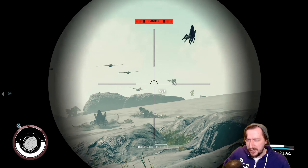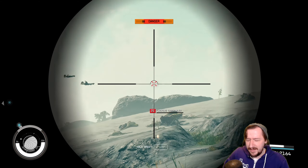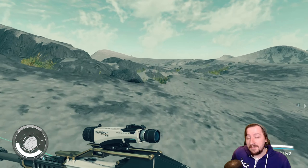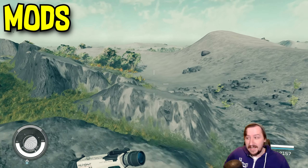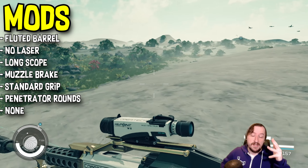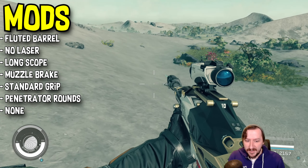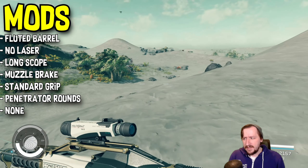There is one unique version of the Hard Target we need to talk about, and you can only get it at the very end of the game — you have to be in Unity and buy it from the trader there. It's called the Last Breath, which is a very cool name. For its mods, it has a fluted barrel, a long scope, a muzzle brake, and penetrator rounds — all pretty nice to have. I'd swap the muzzle brake for a suppressor and add the tactical grip and a laser.